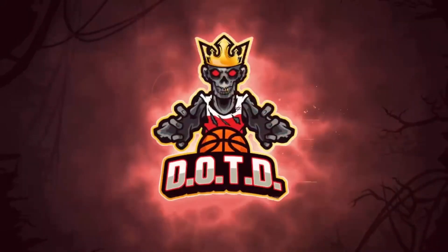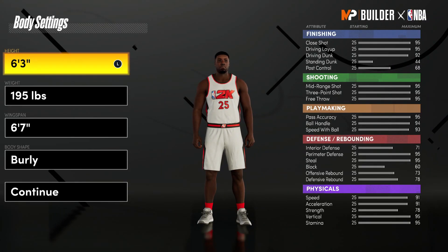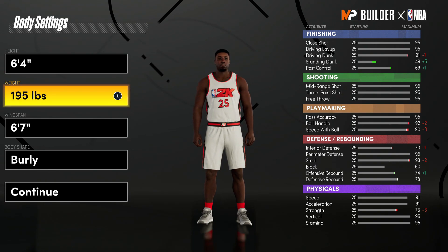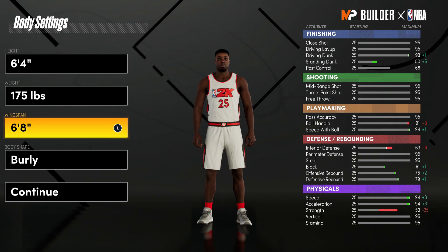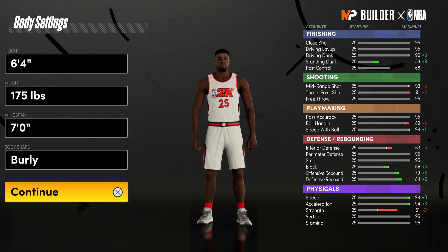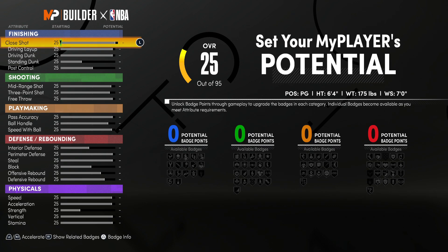We're going with the point guard in this one. We're gonna make the point guard six-four — six-four just to give you some extra height. Go ahead and drop that weight to minimum weight because you want the most speed you can get. And the thing I'm gonna do that most people won't: I'm gonna give this player a seven-foot wingspan. Body type is completely up to you — muscular or whatever, I don't think it hurts anything.